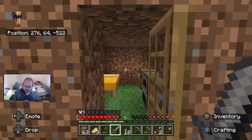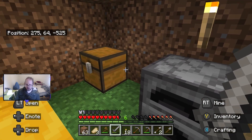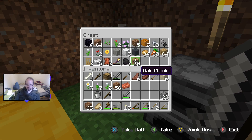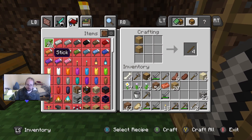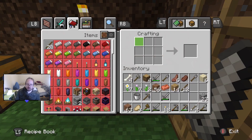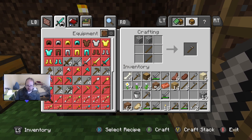Let's go in here and make some hoes. I guess that's what we really need now. I'll just make some more sticks. I don't think we have any cobblestone — oh yes, we do, we've got heaps of cobblestone. Okay, never mind then. About three hoes — actually four would be better.